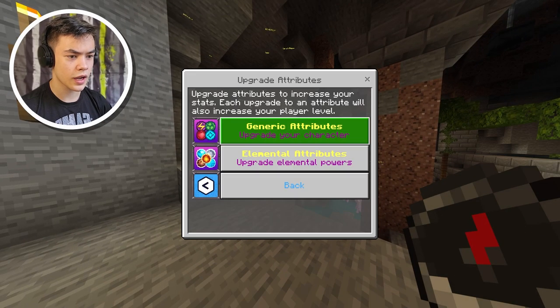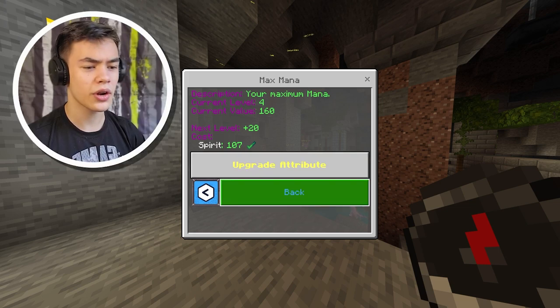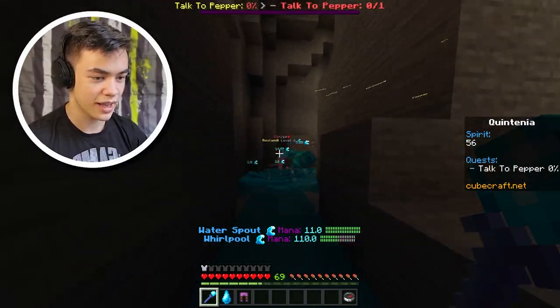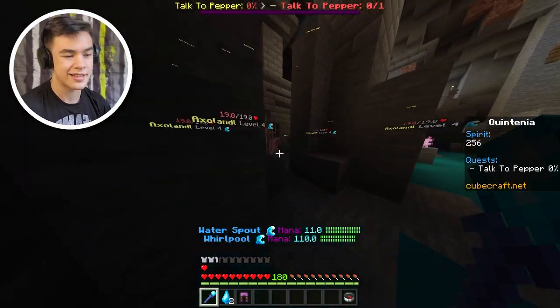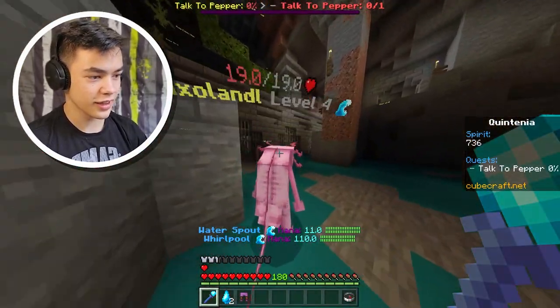Now we can buy the generic attribute stuff — critical hit damage and luck. I'm gonna upgrade max mana. I'm gonna upgrade everything to level five. Let's go kill some more of these axolotl things over here. I'm sorry axolotl, but you must die. We got some more water essence — that's actually pretty cool. We got another chest plate.